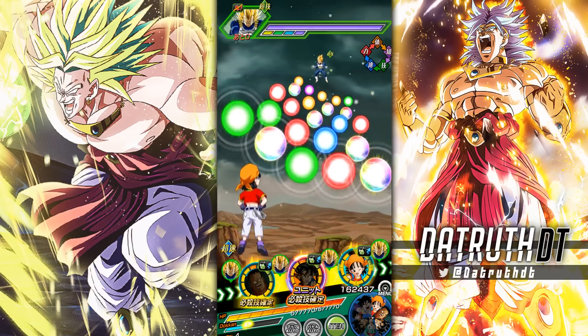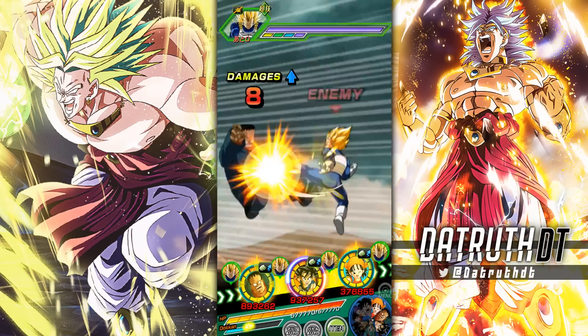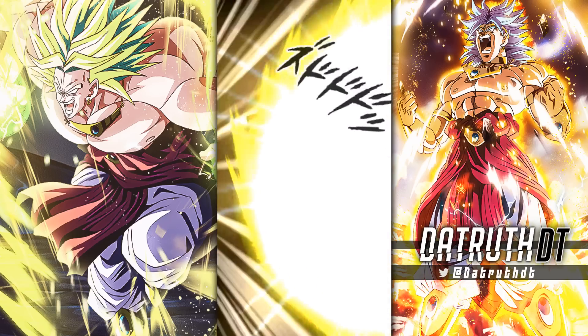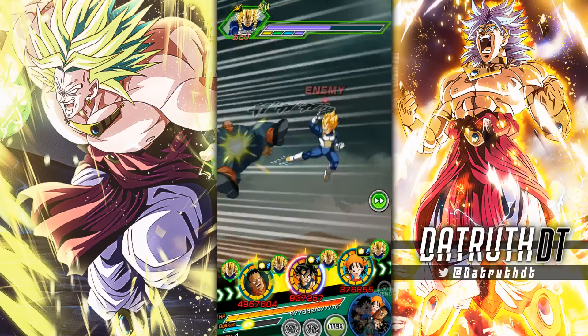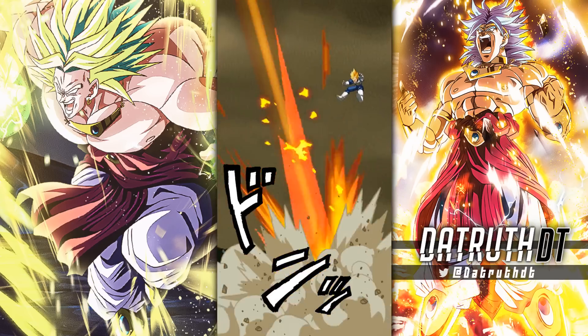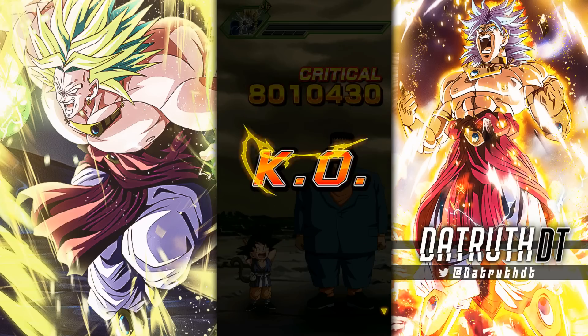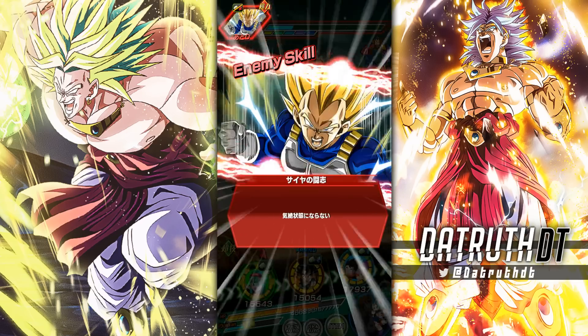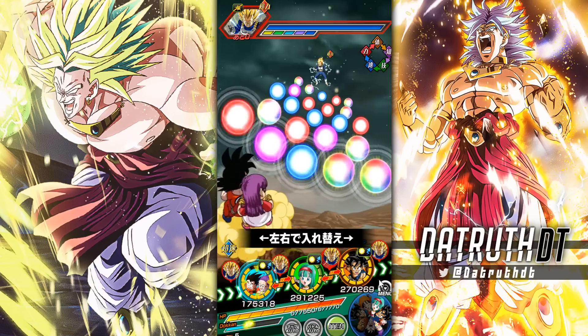I'm really liking this combo. Not trying to downplay Pan — I think Pan is pretty good — but this is just a better release. Pan is around Kid Goku's level; they're both some of the best Dokkan Fest units in the game. But the difference is Pan got Trunks and Giru, who while solid, are not a god-tier unit. Android 8 is a god — you can take Android 8 and he can dominate the entire game.